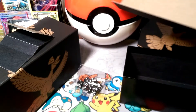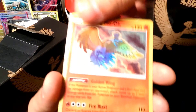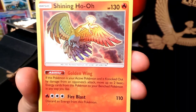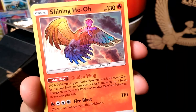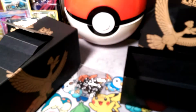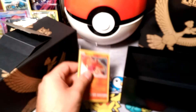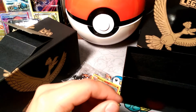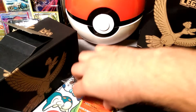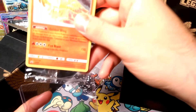The code card is for the entire elite trainer box — I think what you'll end up getting is the Shiny Ho-Oh and sleeves. I'll probably try to redeem that one. Look at that texture on the Shiny Ho-Oh — golden wing! It moves two basic energies back. Sometimes bad lighting is great for showing off cards like this. I'll put the Shiny Ho-Oh right into a top loader because it's probably collector worthy.